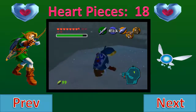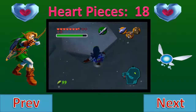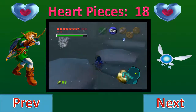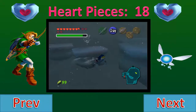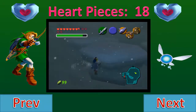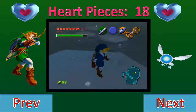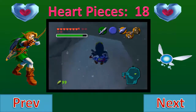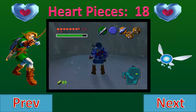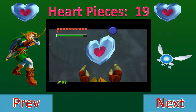Instead of going that way to the ice path, we're going to be going over this way where you can actually see that heart piece. We actually have to get on this one platform and then wait for it to come around again, like that, and then we just wait until it comes around to where the heart piece is — and that's another heart piece.